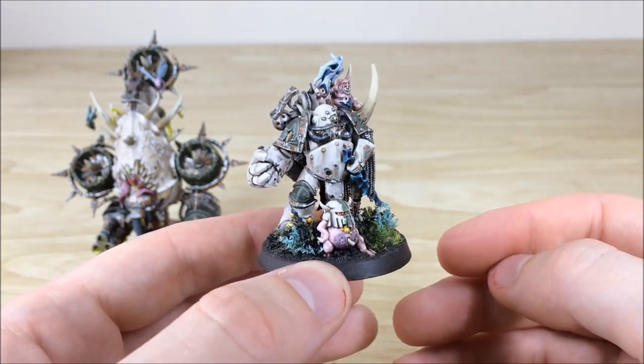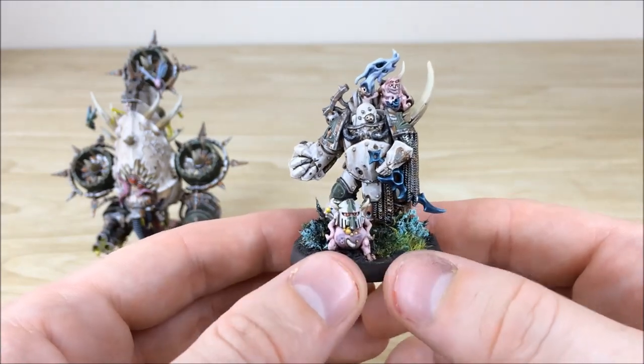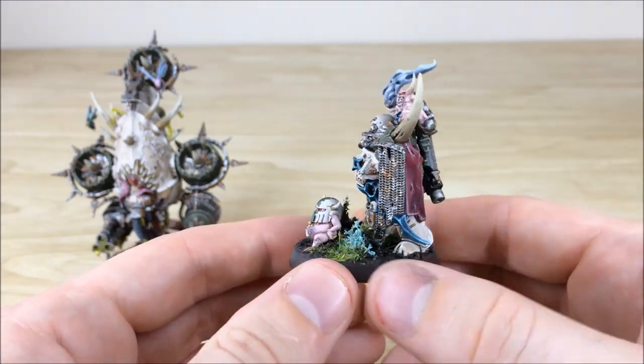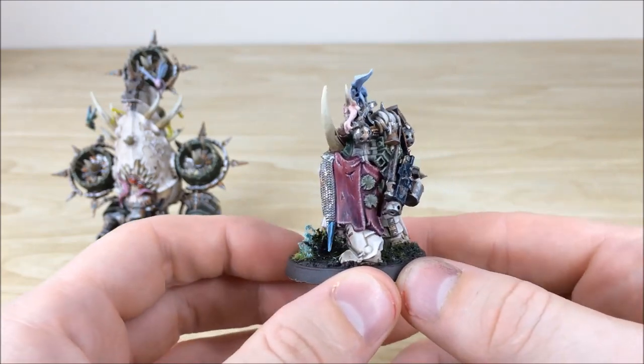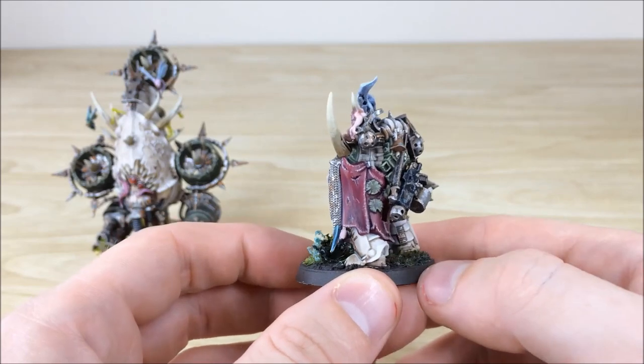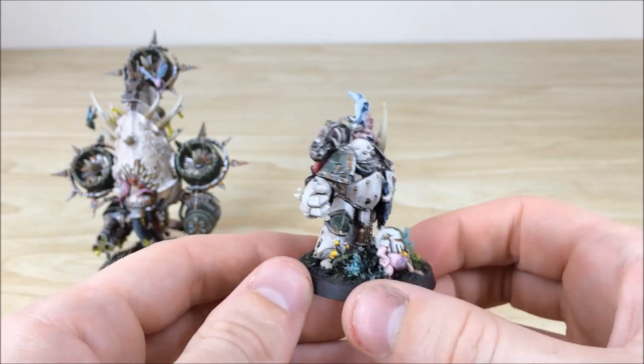The matching colour scheme with the basing works really well — the blue turquoisey tint of the flowers goes nicely with the blue accents on the armour and on the sword. Moving around the back, you can see all the rust and areas of highlighting done on the cloth, plus a bit of texture added on there as well. So that's just the Plague Champion.